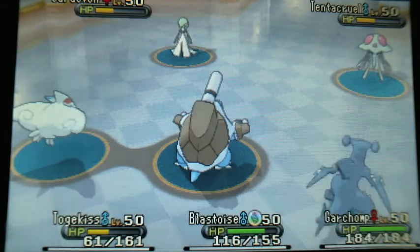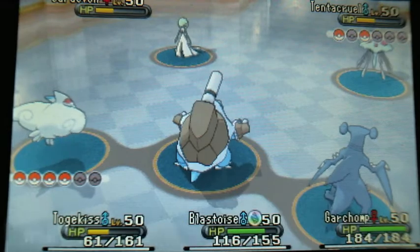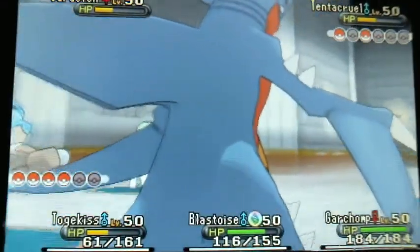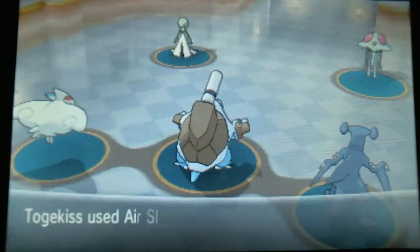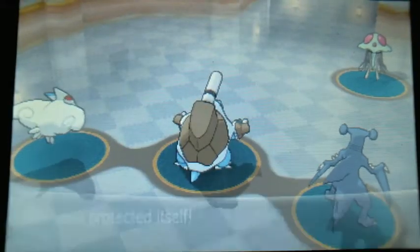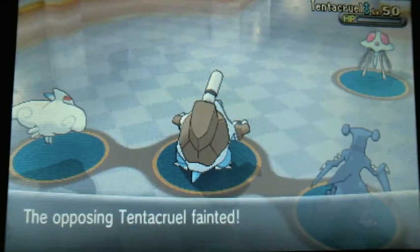So now my Tailwind is gone and I'm going to go into Garchomp, because Garchomp is nice and fast, and try to get rid of the Tentacruel. I don't remember Garchomp's base speed, but I was fairly certain Garchomp would outspeed Tentacruel. I'll protect on Blastoise just in case and avoid taking Earthquake damage. The Air Slash is going to connect with Gardevoir, which is nice. And now Tentacruel gets hit by the Earthquake.